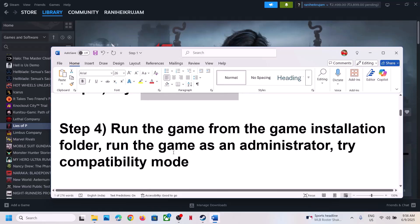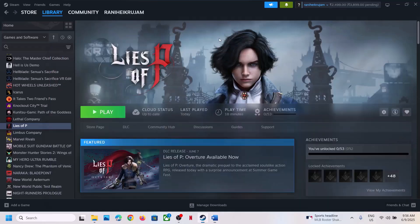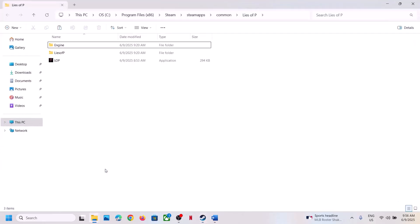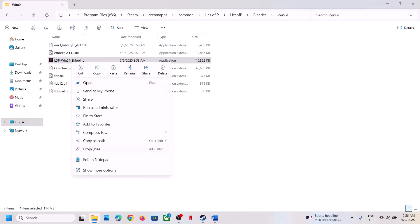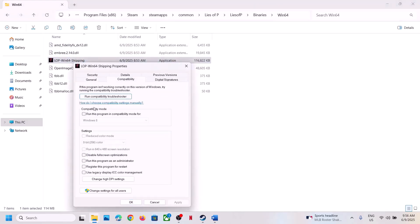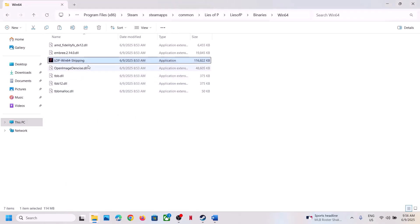The next step is to run the game from the game installation folder. Right-click the game, select Manage, click Browse Local Files. Open the Lies of P folder, Binaries folder, Win64 folder. Right-click the game EXE file, select Properties, go to the Compatibility tab, check the box that says 'Run this program as an administrator', hit Apply, click OK, then double-click to launch the game and check.